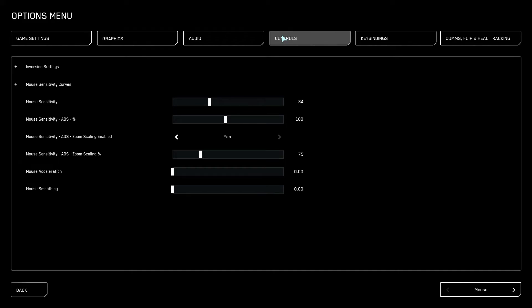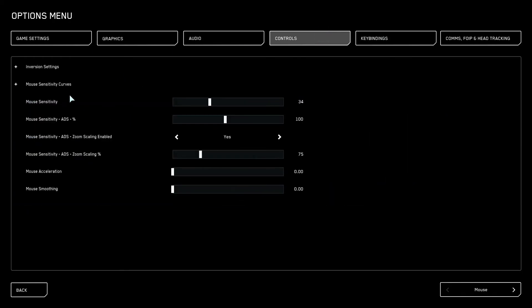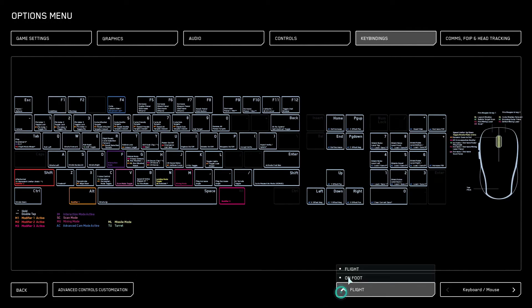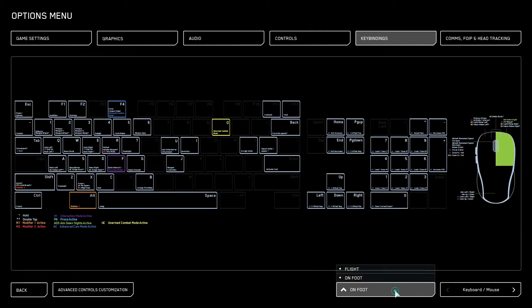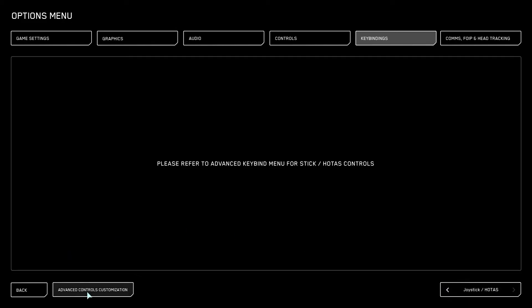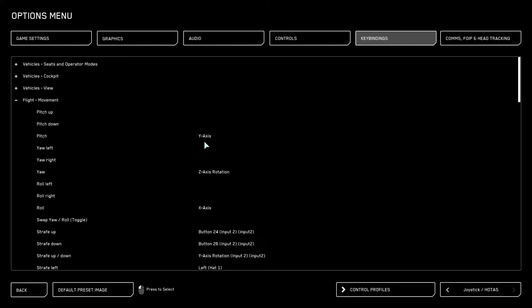Controls and key bindings are separate sections. Key bindings show your in-flight keyboard controls, and you can go down to on-foot controls which are slightly different. Hovering over the keyboard zooms in so you can see everything. Over on the right is your input type — mouse and keyboard, controller, etc. For those coming from DCS, you want to go to Advanced Control and Customization, which is where you set HOTAS — hands on throttles and stick.